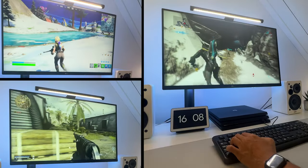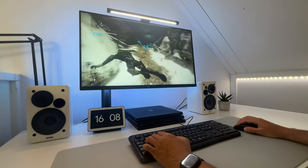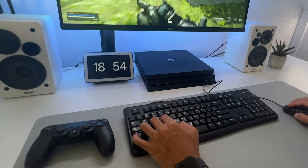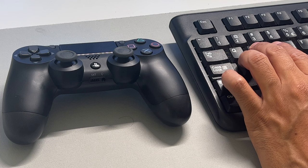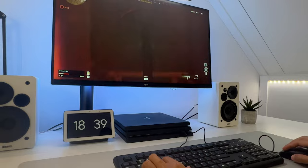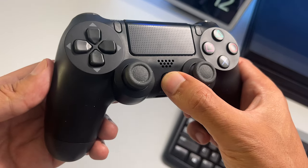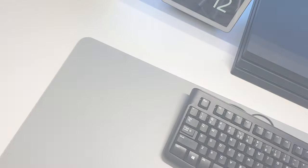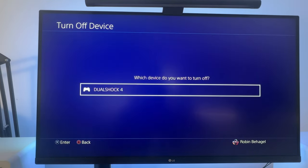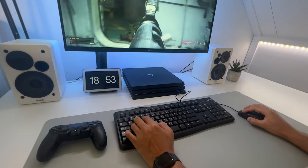One thing I've noticed on all three games is that you need to use your controller in the main menu to start the game, and after that you can use your keyboard and mouse. So keep your controller close to you at all times. Another thing to mention is that the controller will vibrate when you're getting hit in games. This can be distracting when you're gaming on your keyboard and mouse. Luckily, you can easily resolve this by holding the PlayStation button on your DualShock controller, then go to Sound Devices and select Turn Off Device. Now you can use your keyboard and mouse while gaming without getting distracted by the DualShock rumble.